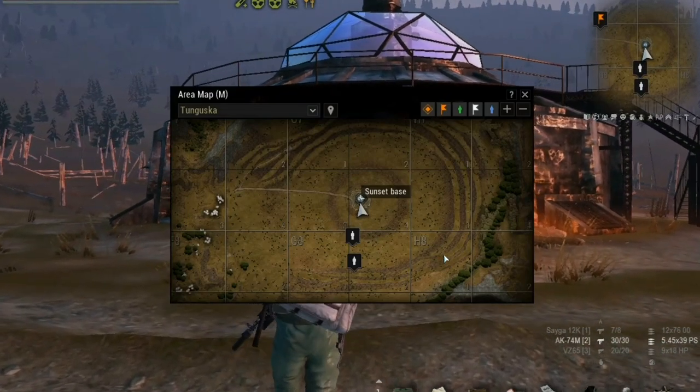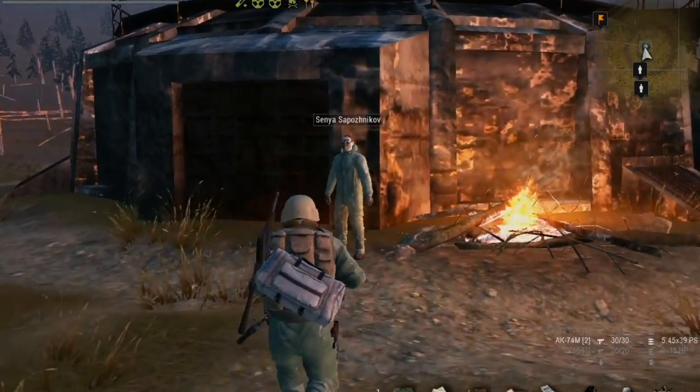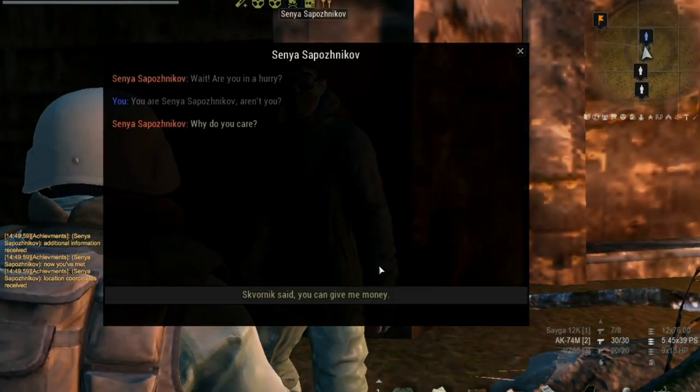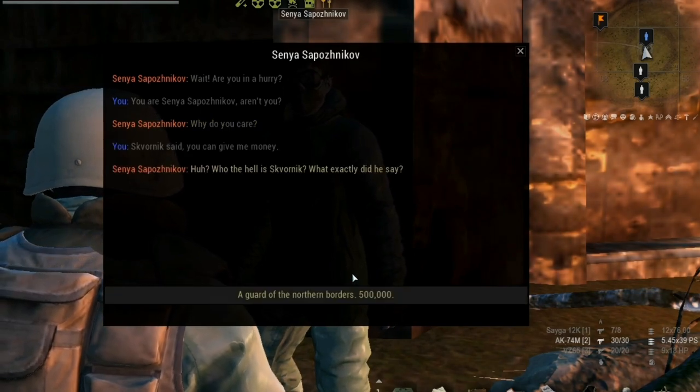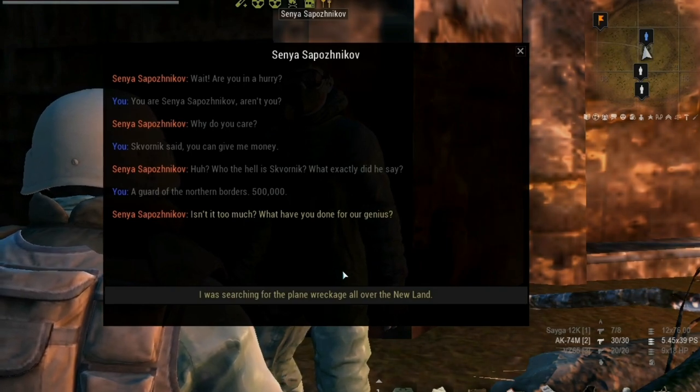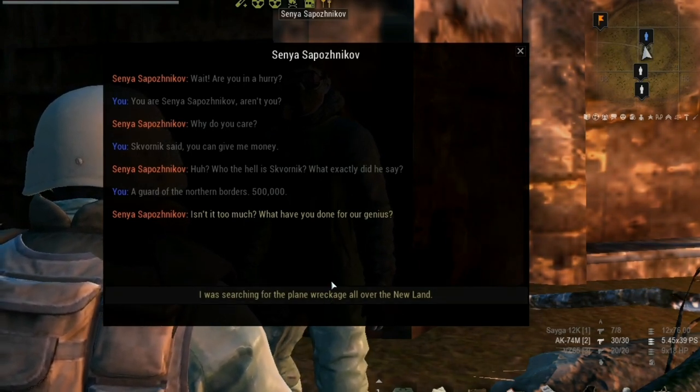One of the most interesting places is Sunset Base which is located in the south part of Tunguska. Here you can find a special NPC which can give you daily quests with rewards. He appears sometimes in the south part of the base. Timing will be in the video description.